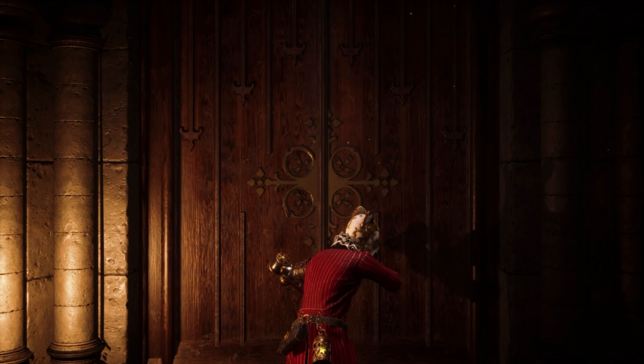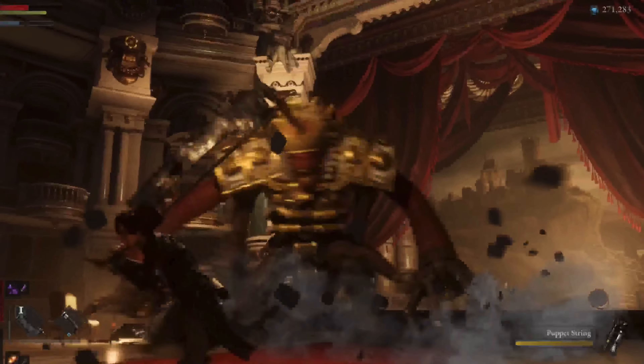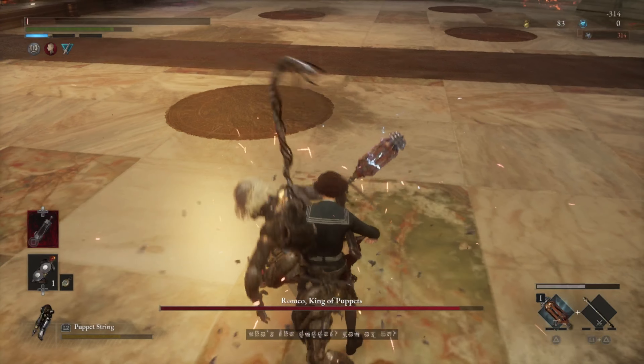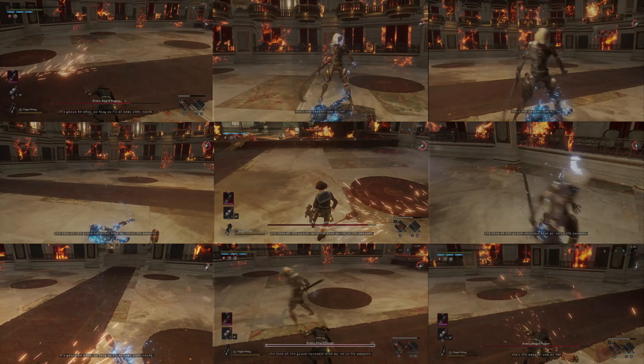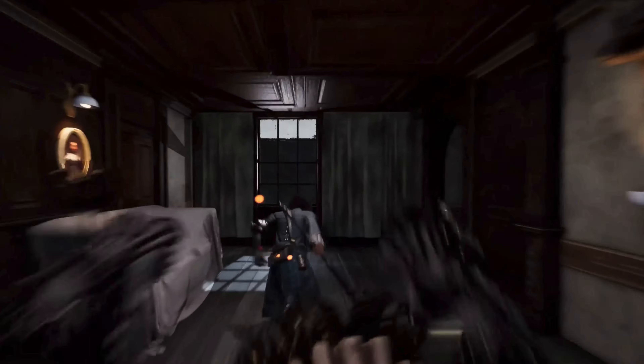More than likely, there's gonna come a point in Lies of P where you're gonna need to farm some Ergo. For me, that was somewhere between the 30th and 50th time that I was killed by the King of Puppets. Fortunately, I think I found the best early game Ergo farm, so let's break it all down.